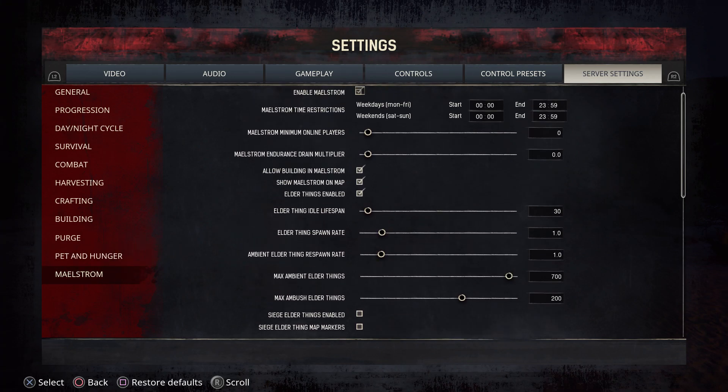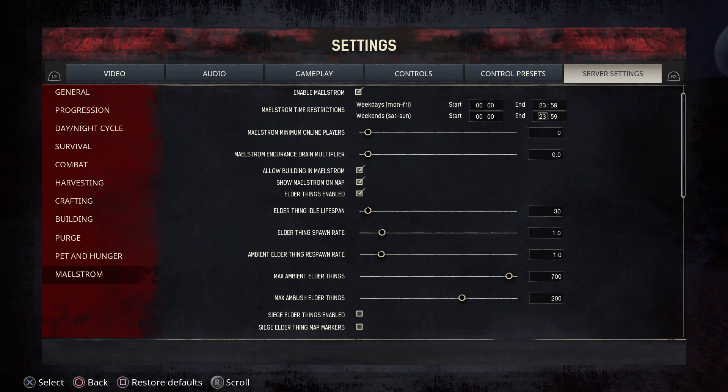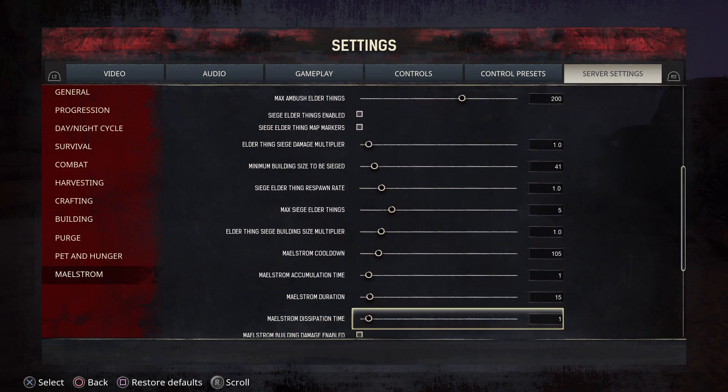Then we move to the Maelstrom — this refers to the Isle of Siptah. You can disable the maelstrom if you want — just uncheck this box and you can see everything is all gray. But if you want to deal with a maelstrom, you can also tweak it. You can set how many players before the maelstrom happens, allow building during a maelstrom, show the maelstrom on the map, or enable elder things — if you don't like the elder things, just uncheck that. There are a lot of options you can look at for the maelstrom.